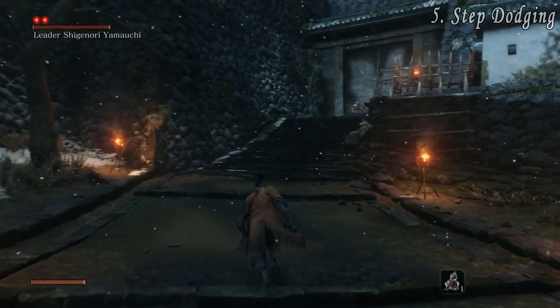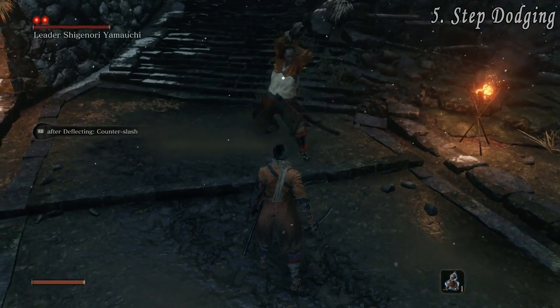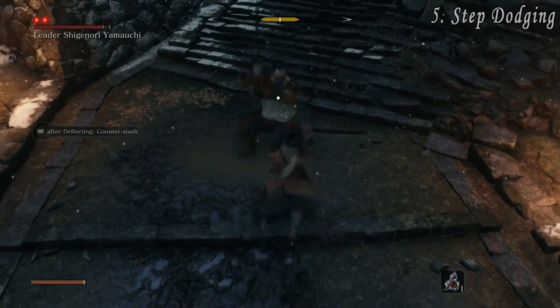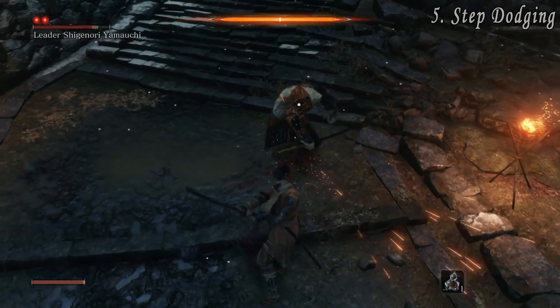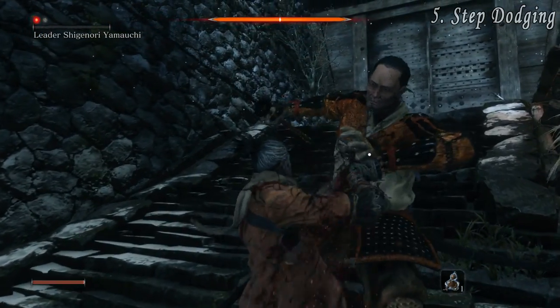At number five we have Step Dodging. This is a great technique to avoid attacks and leave your enemies open to counter attacks. Hold left or right and press the dodge button when your enemy swings at you to dodge to the side. It works best on enemies that have lots of linear attacks and is a lot easier than deflecting. So if you have trouble with the deflect, try the all-powerful Step Dodge.